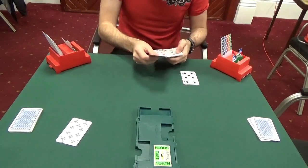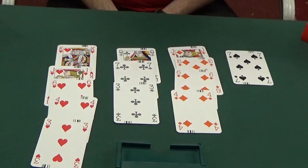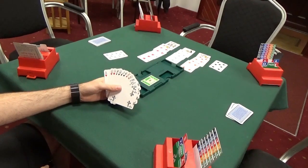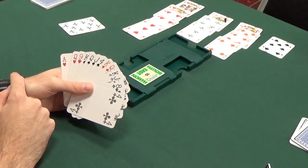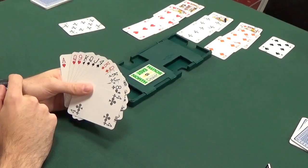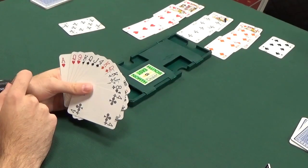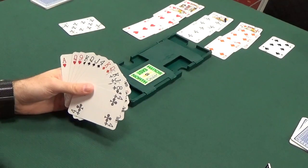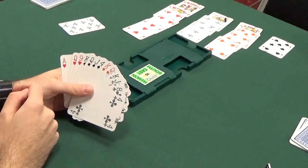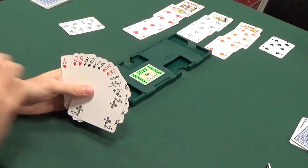Down goes the dummy. South only has seven points, so seven plus North's twenty to twenty-two means that's why they didn't investigate slam - four hearts is the final contract. Looking at the dummy, that's quite a nice dummy - five decent hearts. Counting our losers: no losers in hearts unless they're breaking five-nil, which would be very unlucky; one loser in spades - the ace; one loser in diamonds - the ace; one loser in clubs - the ace. We're simply going to lose the ace of spades, ace of diamonds, and ace of clubs. As soon as we get in, we draw the trumps and give our opponents those three aces.